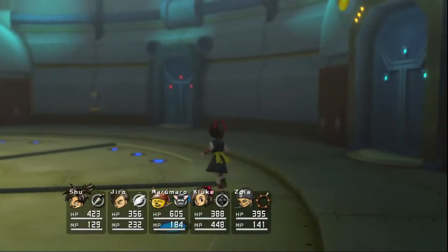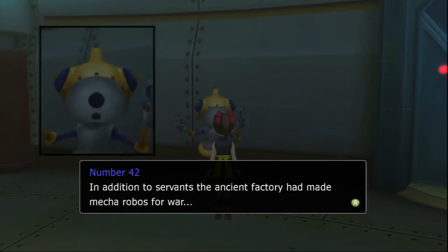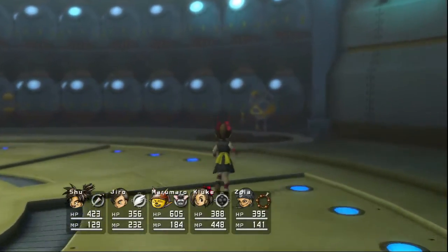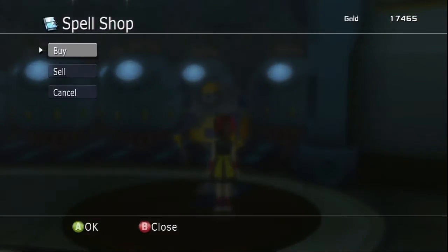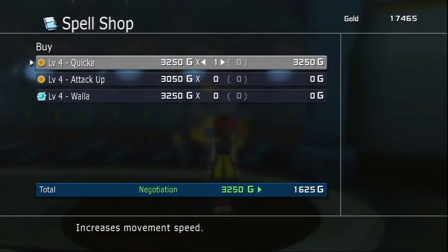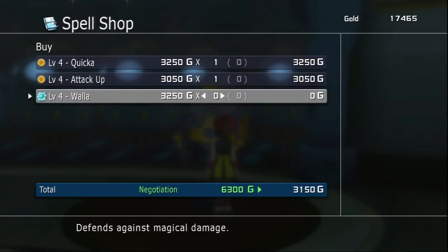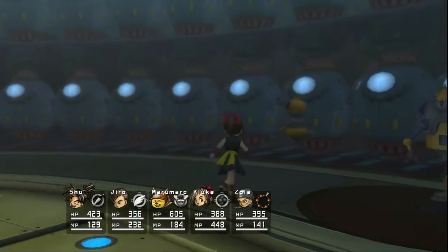I don't have any status on the secure. There should be one more robot around here. Ah, this guy right here. Finding out some new spells — Quicka, so that increases speed by 29%, much better than Quick which increases it by 9%. Attack Up, very nice, that'll be useful. And Walla, which basically is Wall except for a Magical Attack. Nice little increase in our repertoire of skills.